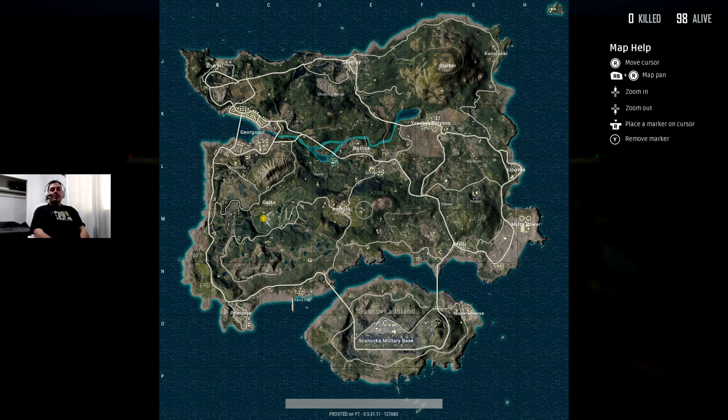You hold the right bumper to look around and make sure that nobody's really moving or anything like that. But if you see them moving, they're probably logging back in, so you probably won't have a chance to kill them. So what I like to do is try to go get a gun first, actually.